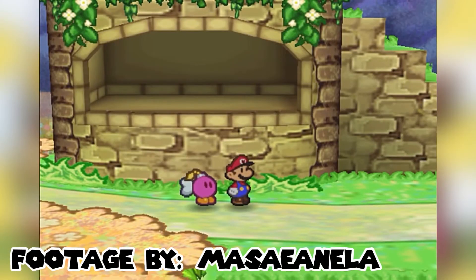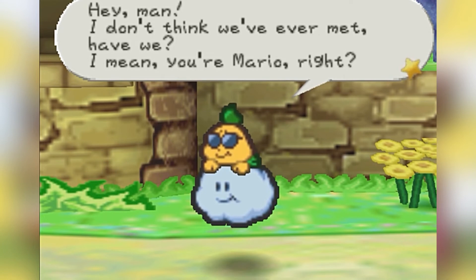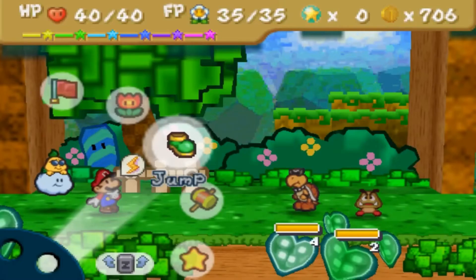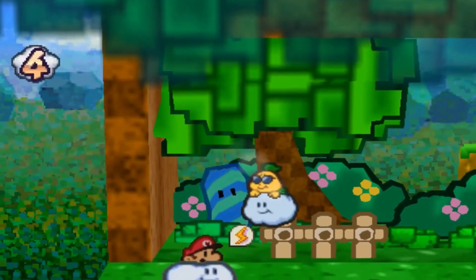Next we have Lakilester. Lakilester doesn't like his name and usually likes to be called Michael or Spike. He is the eighth and final partner you pick up in Paper Mario. His moves are Spiny Flip, Spiny Surge, Cloud Nine, and Hurricane.